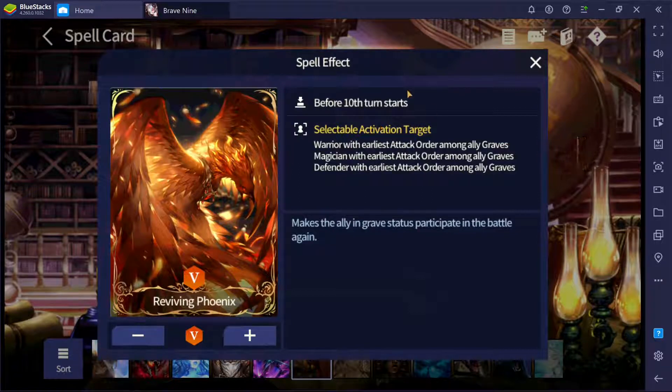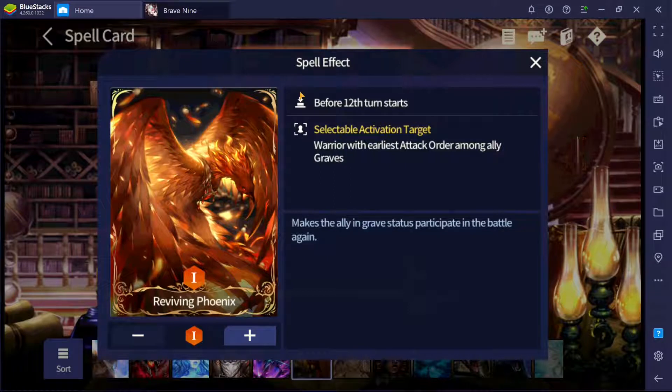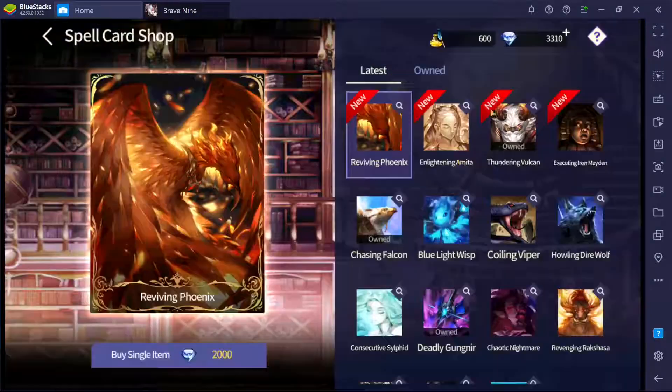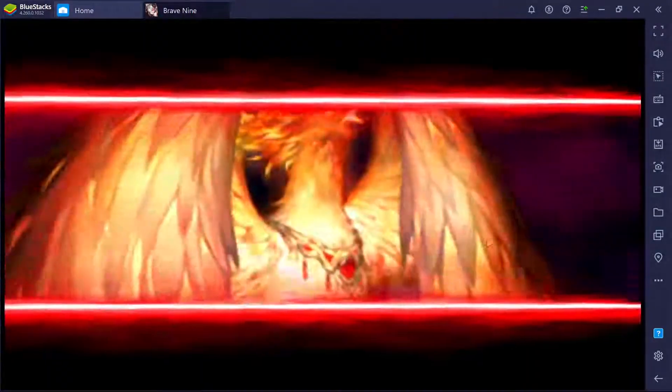Before the tenth turn start, or before the twelfth turn start, any unit which dies before that turn will basically be revived — that's how this skill works. Let's go ahead and buy this spell; I do have the diamonds mainly for research purposes.